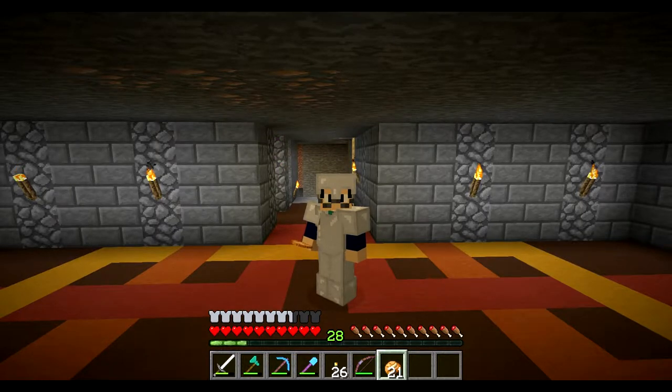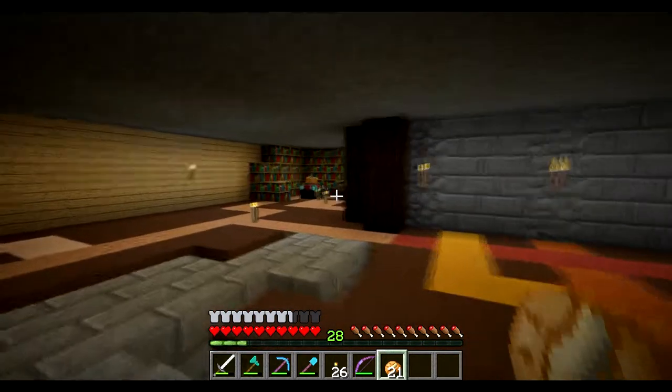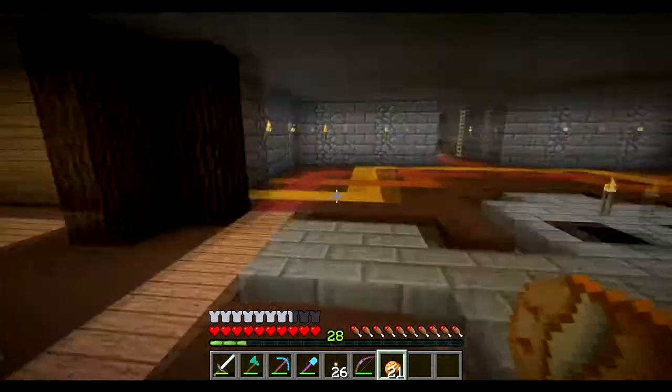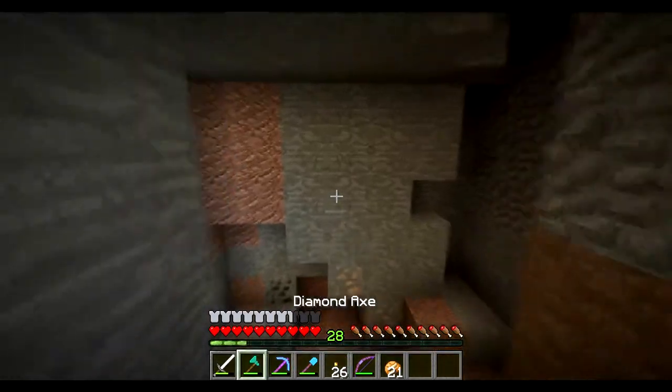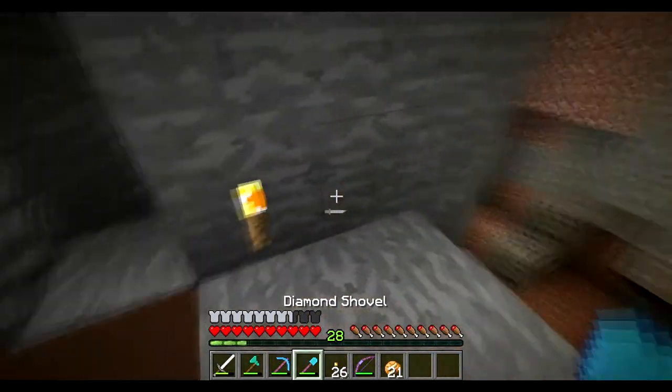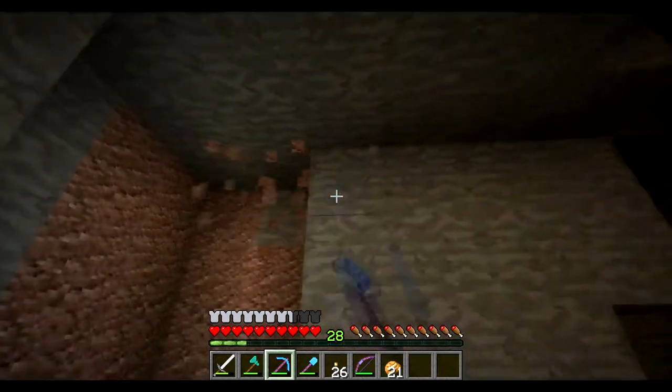Welcome back guys. In the last episode we went to the mesa, linked the mesa to another portal, and also did the enchantment table — so that's all done. In this episode I've already started planning out what I wanted to do. We're going to do the water area, which is going to link up the fish farm, which we'll probably do in the next episode.